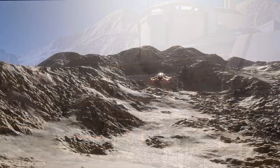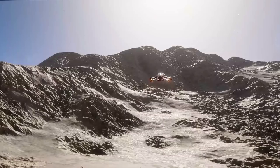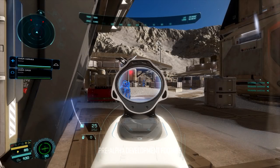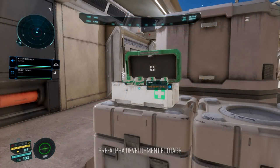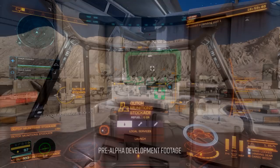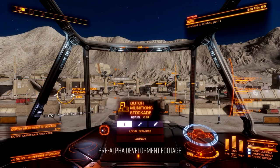In the 8-minute gameplay capture we're treated to a slightly hammy but nonetheless exciting and enticing look at just one aspect of the Odyssey first person experience, where a 3-player team land on a planet, infiltrate a ground installation, shut down the facility's reactor core, steal a vital component from the reactor, and then make their escape under fire from the base's inhabitants. Whilst the whole sequence appears to be stitched together from a couple of different gameplay sessions, it does give a much more solid idea of the sort of gameplay that Frontier are aiming for in this portion of Odyssey.